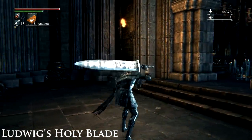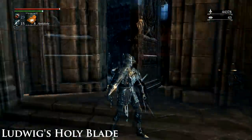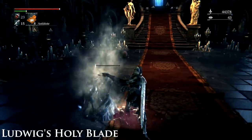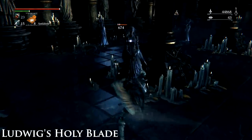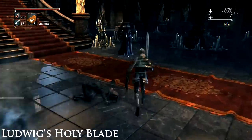Ludwig's Holy Blade. This weapon can be purchased for 20,000 Echoes from the Bath Messengers after obtaining the Radiant Sword Hunter Badge. The badge is in a chest on the top floor of the Healing Church Workshop, which you get to by taking the elevator next to the Cathedral Ward lamp.